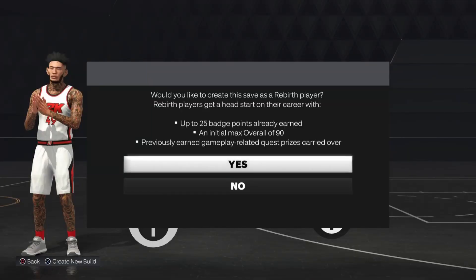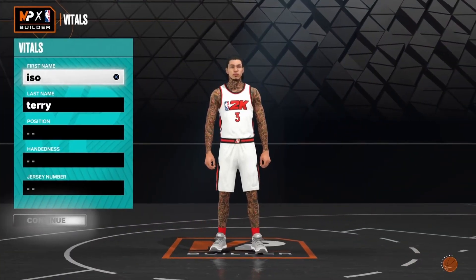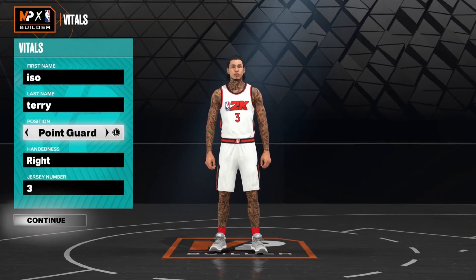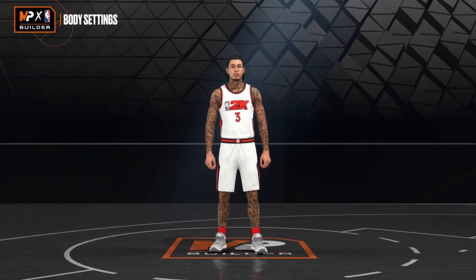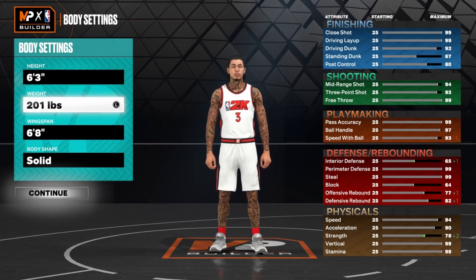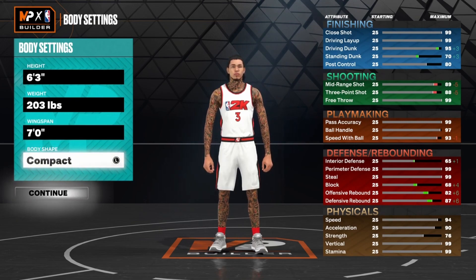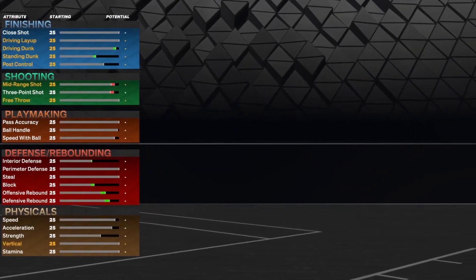Alright, right here I'm gonna be showing y'all how to make the demigod build. You know we gotta go with point guard, right hand always — that's the best to go with. Our weight should be at least 203. Our wingspan, I feel like that is a good wingspan. Body shape, always go with compact. It's just the best one.